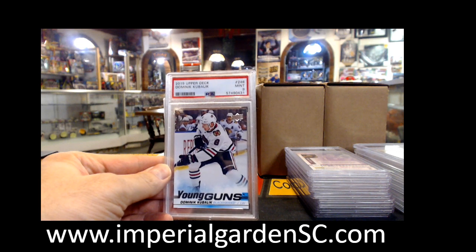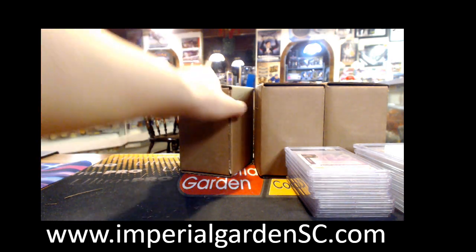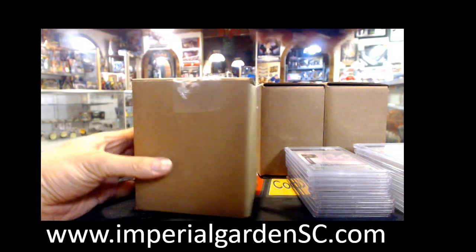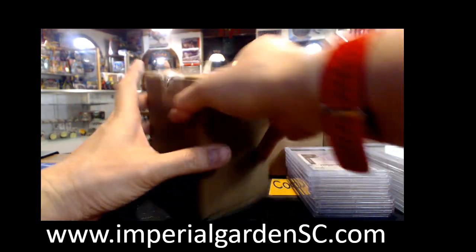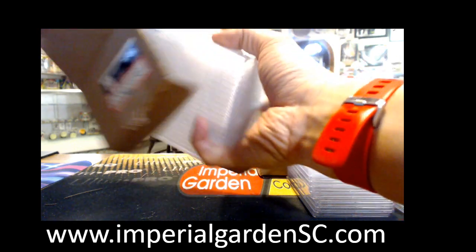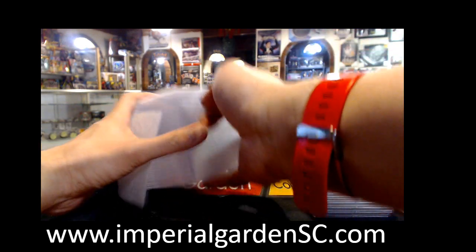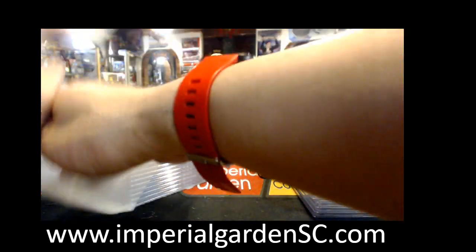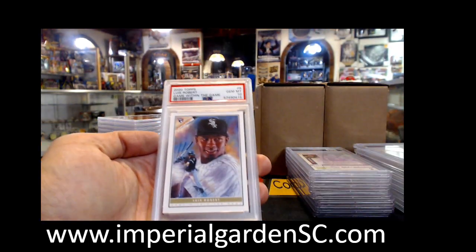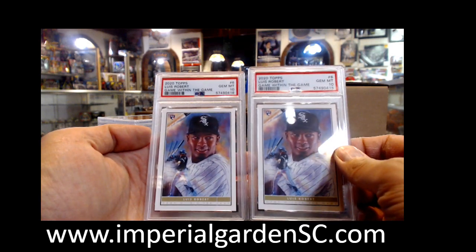We got Dominique Kubelik. I'll just move that one aside. I'm just trying to do them based on a number, but it seems like the cards aren't in the proper numbering system. On to our second box. So we got Luis Robert Game Within the Game Gem Mint 10 — that's Miles.